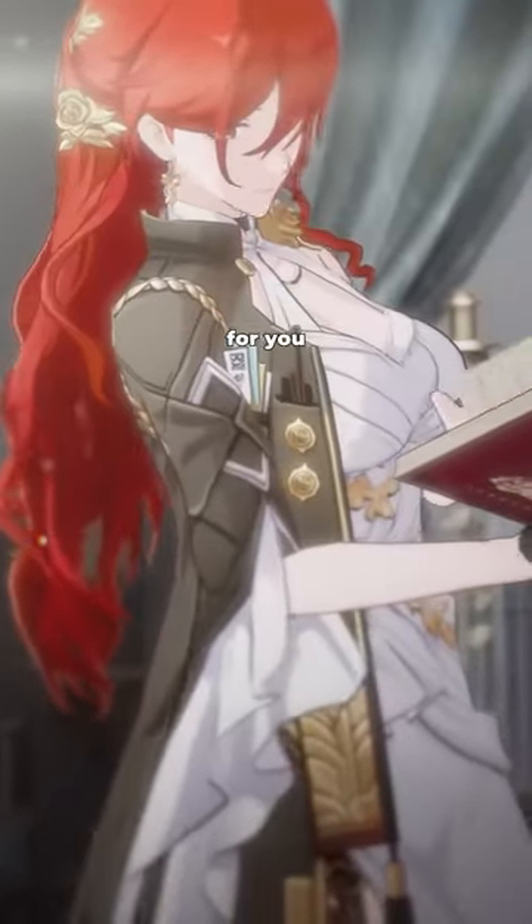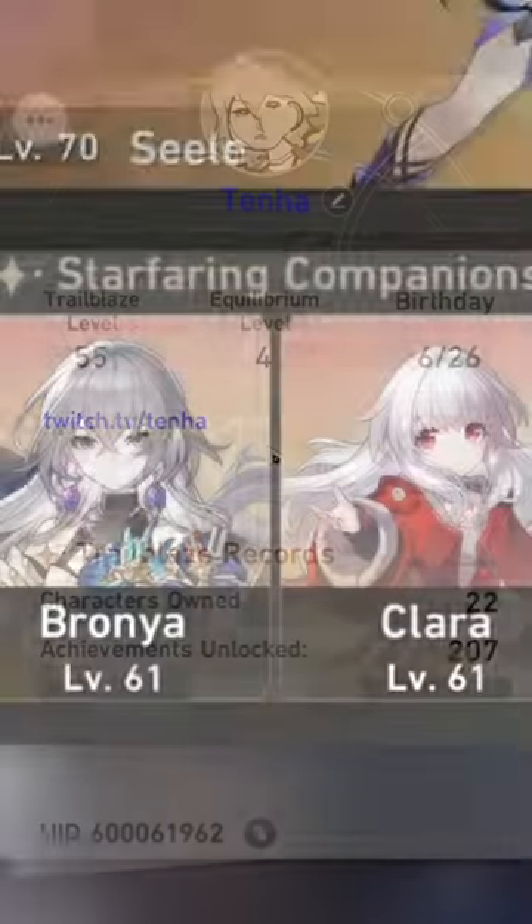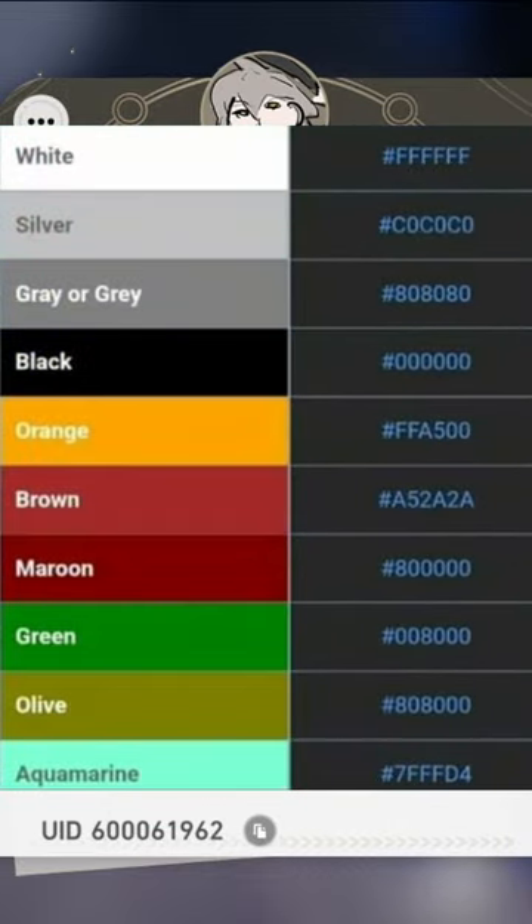Did you know that in Honkai Star Rail, there's a way for you to put colors in your name? What you want to do is you want to put this code in between your name and press confirm. So you can have your cool bio like this. Moreover, you can put these color codes and change your name color accordingly.